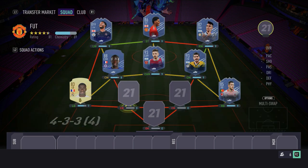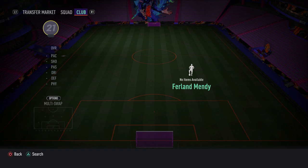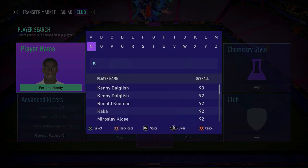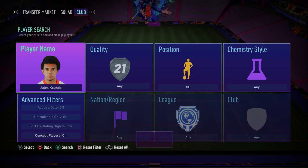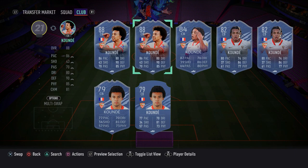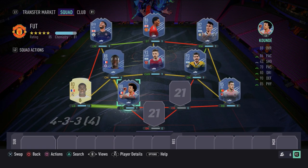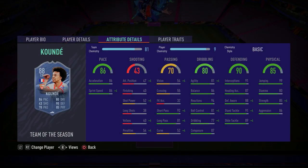Instead of two centre-backs with full-backs, we just have two centre-backs in the centre-back positions. In the left centre-back spot, we have Team of the Season Koundé — a fantastic card. I've tried him out in this FIFA and he was absolutely amazing, a brilliant centre-back. Very pacey, great defensively, a little bit of strength to him as well. Make sure you go ahead and pick up Jules Koundé.